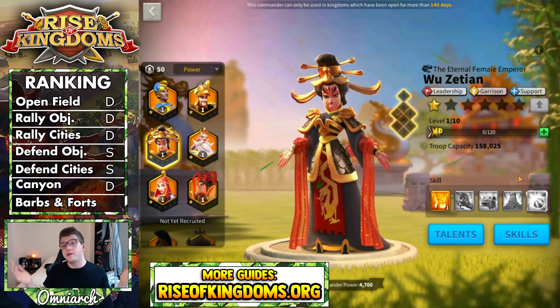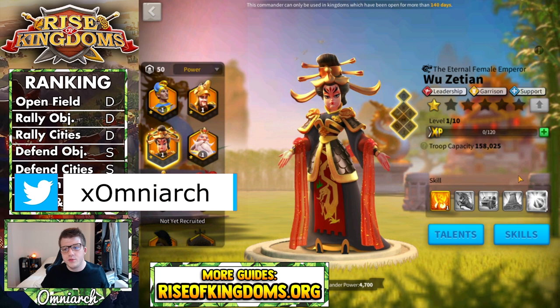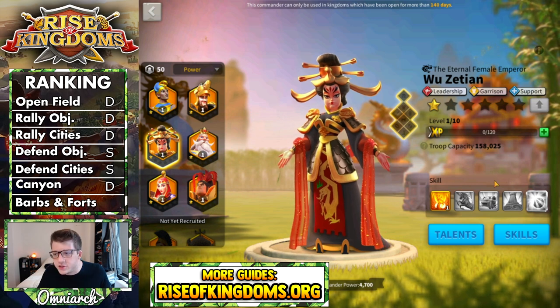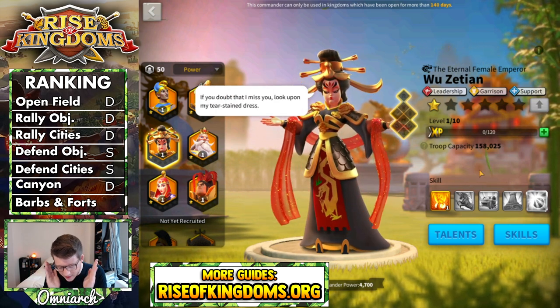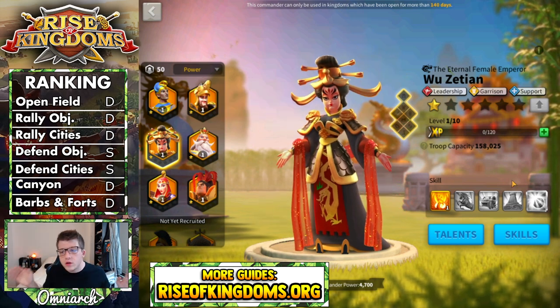The final category is barbs and forts. Do you think you should use Wu Zetian for killing barbarians or doing any of that PVE content? I would argue no. You're not getting extra experience with her. There's no peacekeeping tree, no extra damage to barbs, no AOE. There's no real reason to be using Wu Zetian for these activities, and because of that Wu Zetian gets a D for this category.